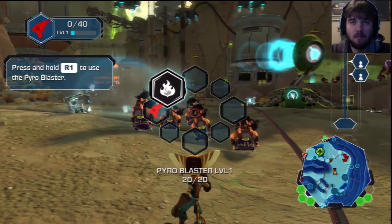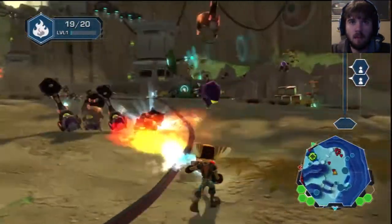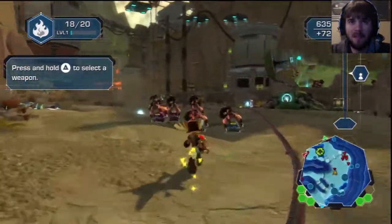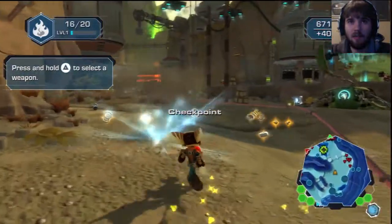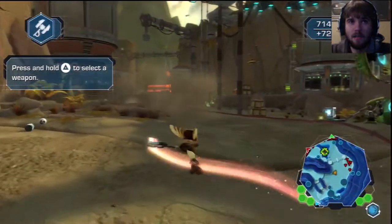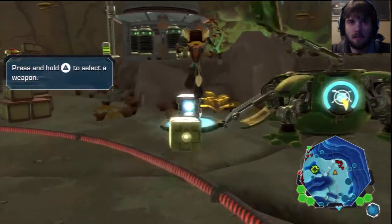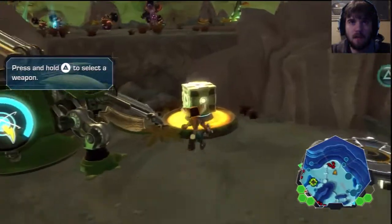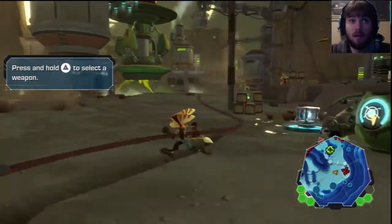So I have to switch weapons. Get out of here. What do I get ammo from — boxes? There is no reload. It's just all your ammo all together, and if you use it all, you're boned. I found ammo — nice, it is from the boxes. I've got four Pyroblast charges.